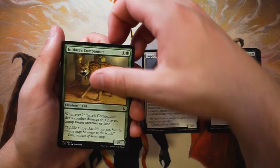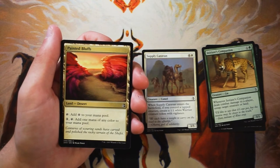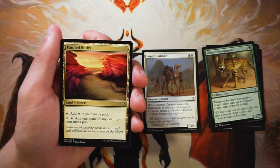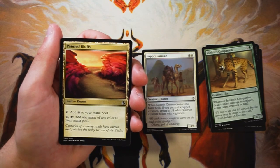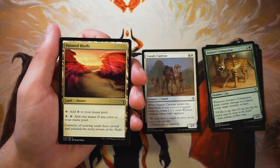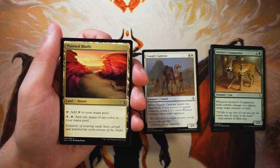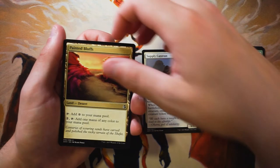Painted Bluffs is a land — specifically a Desert, which is a key land type in this set. You can tap it for one generic mana, or you can pay one, tap it, and add one mana of any color to your mana pool. Obviously tapping for one generic isn't great, but filtering into other colors is fantastic. If you find yourself in a three or four color deck, this might be a good thing to have just to make sure you're filtering your lands correctly.